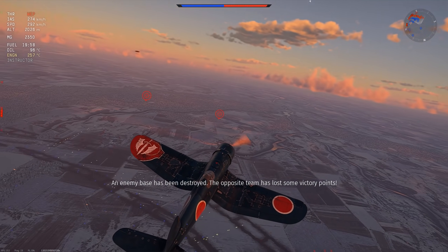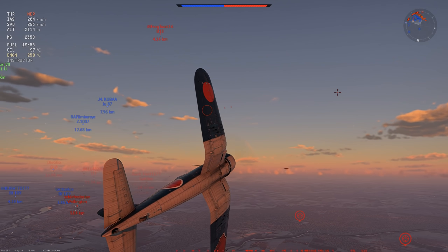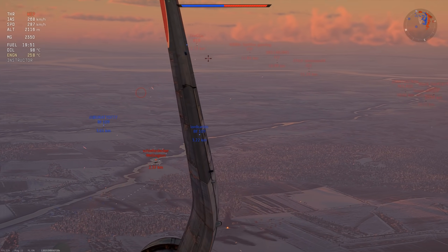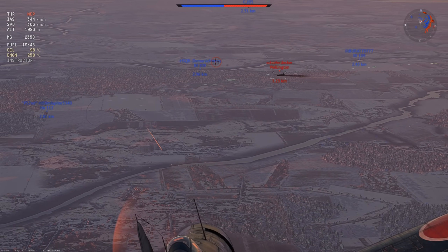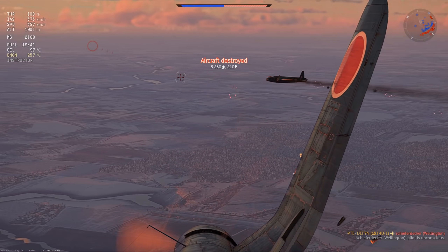Today we're flying out the F4U-1A, the Japanese 2.7 premium. Just like the F2G, albeit not very similar in performance, they're both used quite often for printing silver lions. But that's not what this first game is going to be about. The first game I will get 9 kills, and the second I will get 7.